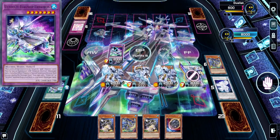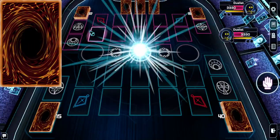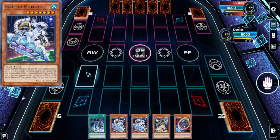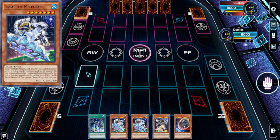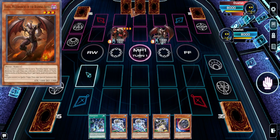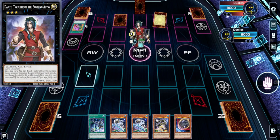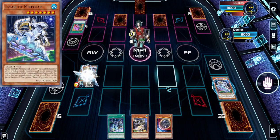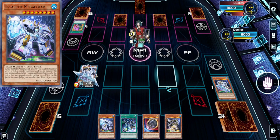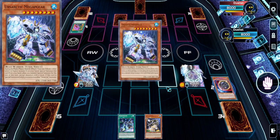If you can establish the loop, all this deck really needs is a monster searcher — that's McPuller, which is really, really good. But it needs one that searches spells and traps, one that's a big monster (the big ones are all level 8 tuners), one that pops a card, and one that bounces back to hand. Because right now, literally the only form of interruption for monsters is Book of Moon.